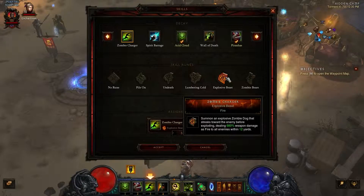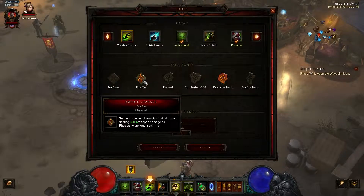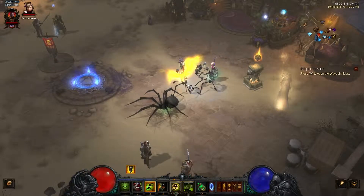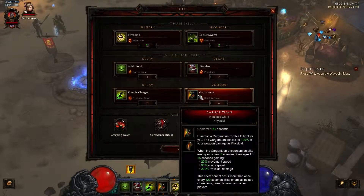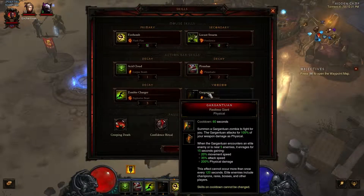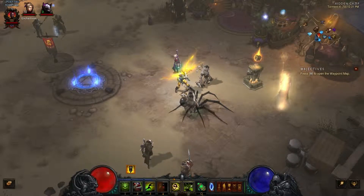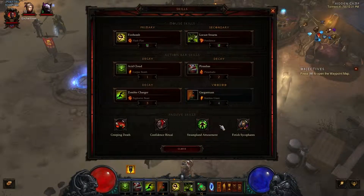Zombie Charger summons an explosive zombie dog that deals 280% weapon damage when it explodes to all enemies within 12 yards — I think that's the most DPS of all the options. For Gargantuan I'll summon one of these. I have the legendary that makes it summon three instead of one. I use the rune where when it encounters elite enemies or is near five enemies, it grows bigger — once every 120 seconds. What's cool is all three can individually trigger that, so they can all grow at once and do a ton of damage.